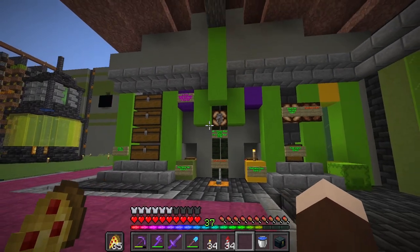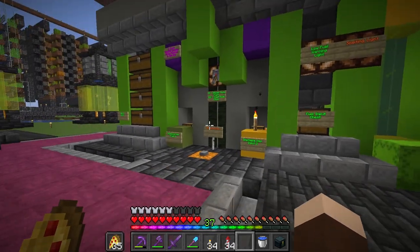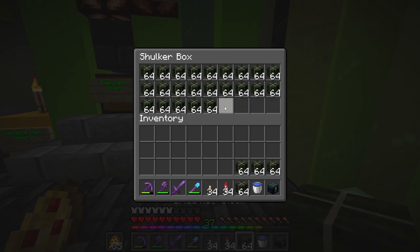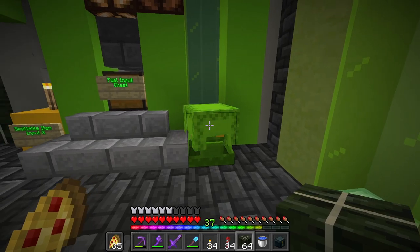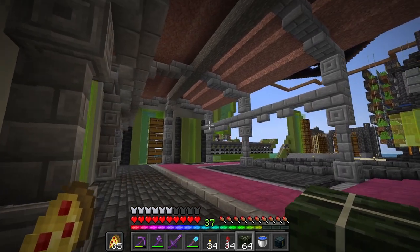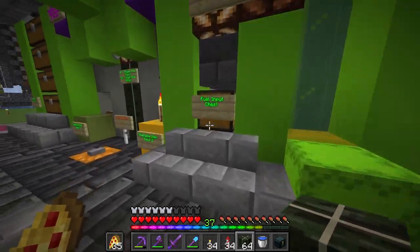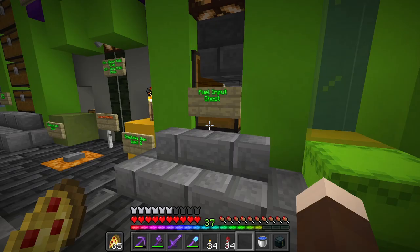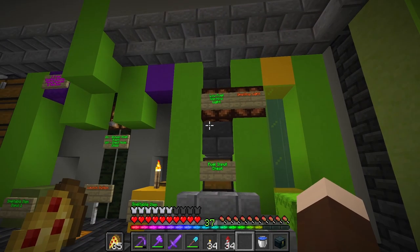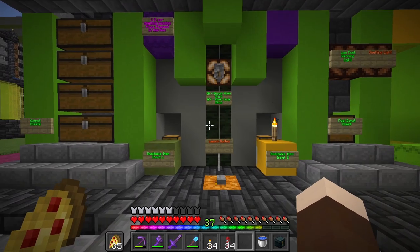Right now you can see the low fuel warning light is on, which means we've probably only got like one good smelt left in it. So let's go ahead and take some of this kelp — you will need a lot of fuel for this, by the way, so I recommend getting yourself one of them kelp farms. Plop some of these in here and they start going up into the fuel tank. Soon the fuel light will turn off, and just as I'm saying that, look at that.